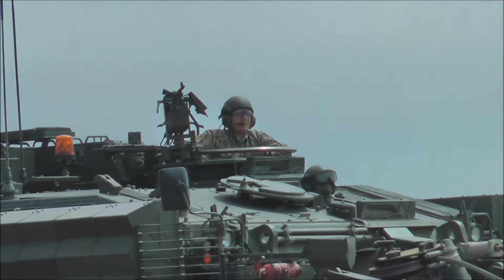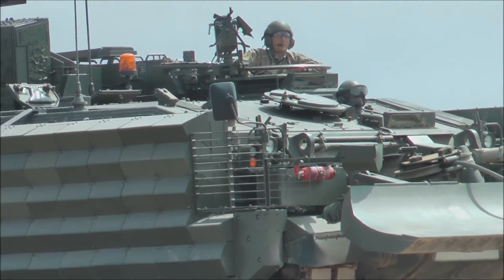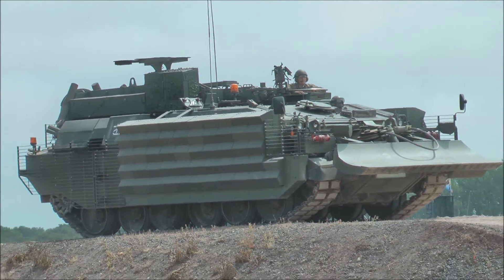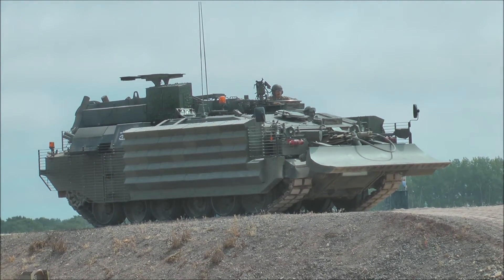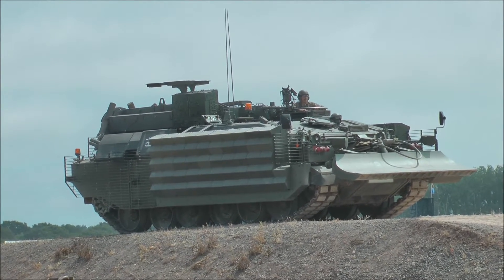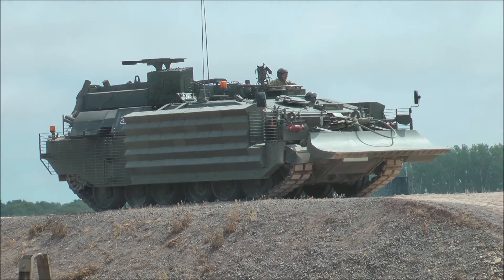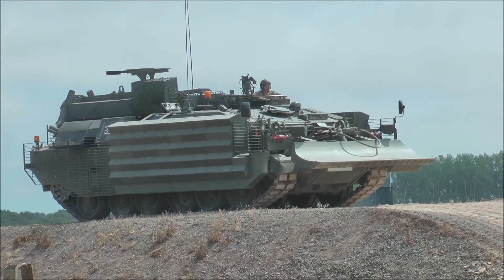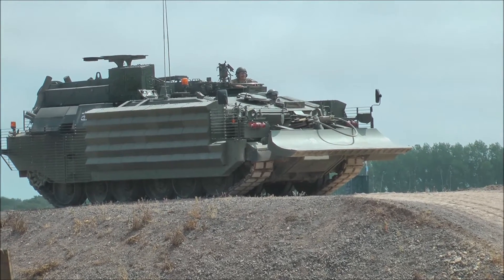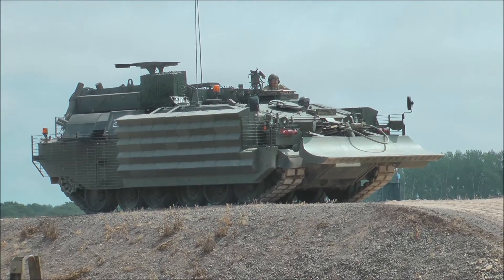It weighs in excess of 80 tonnes with the additional armour. It has a 26-litre V12 engine and a fuel capacity of 1,532 litres and a range of up to 500 kilometres. Its only armament is one 7.62 machine gun, so while carrying out recovery, it requires other protection which may well come from the vehicle that's being recovered. The Craf can also pull a trailer which will allow it to tow one Challenger engine or two Warrior engines. A power pack for a Challenger weighs approximately 5.5 tonnes, which is about four family cars.